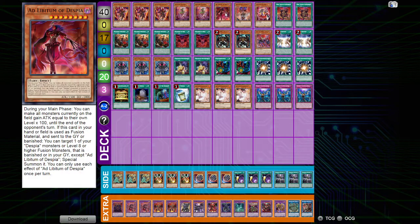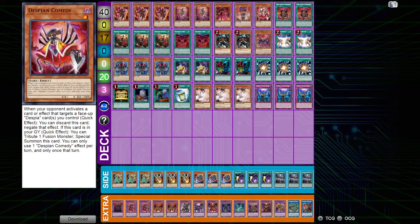I was going to do an in-person deck profile of this deck, but my camera quality for showing the cards isn't as good as I thought it was. So let's get right at it. We're playing 3 Aluver the Jester of Despia because he's the best card in the deck.